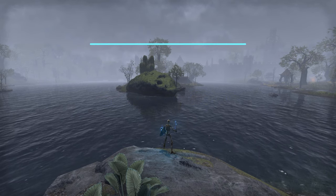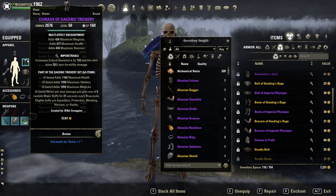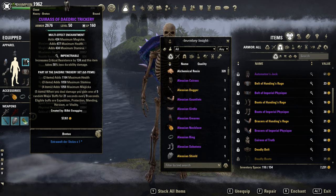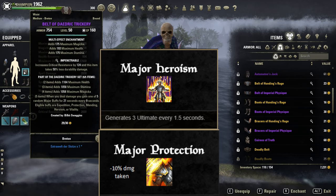Now let's take a good look at the build. On the body, a crafted set — Deadric Trickery. It gives us 5 different major buffs for 21 seconds without cooldown. You can have multiple buffs up at the same time, up to 3 buffs. Most of the time you have 2 buffs up. The major buffs are: Major Heroism, which gives us 3 ultimate points every 1.5 seconds; Major Protection, so 10% damage reduction.